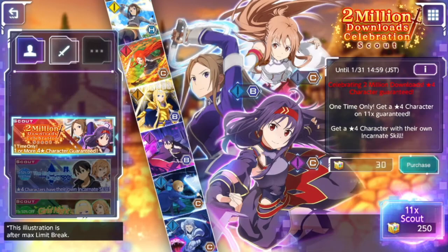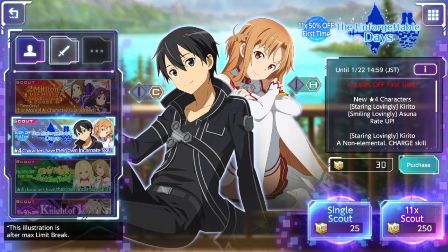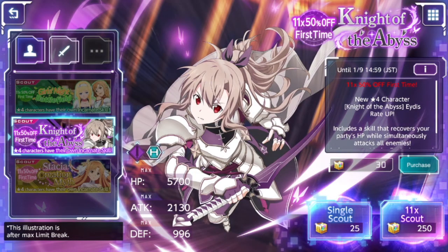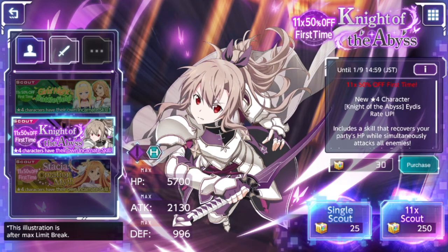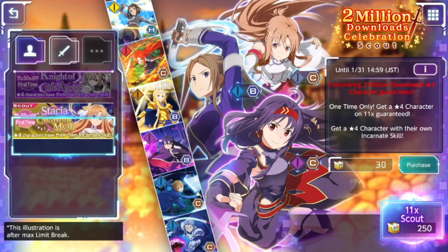I wish I could show you the summon right now, but I haven't got any diamond gems for a while. I need to three-cup a couple more quests to hopefully get some. Here are the different summoning banners — for the most part you can get all characters off most banners, it's just that specific ones have a rate-up. Interestingly, the first time you pull on a banner it's 50% off, which I find really cool. It's definitely worthwhile saving up rather than just doing the general scout.